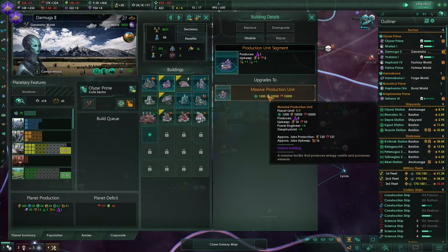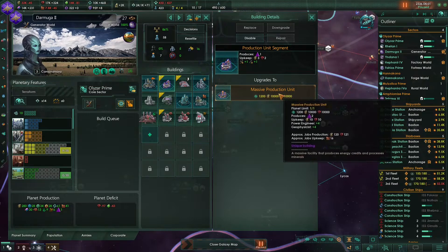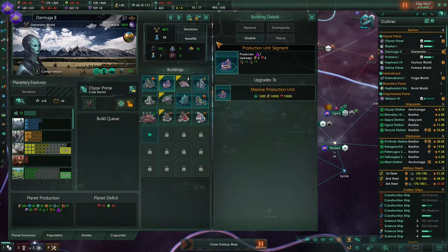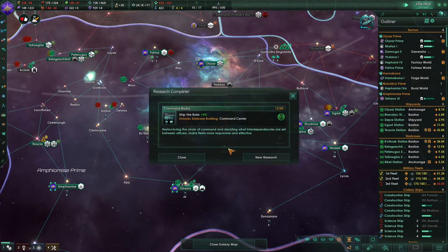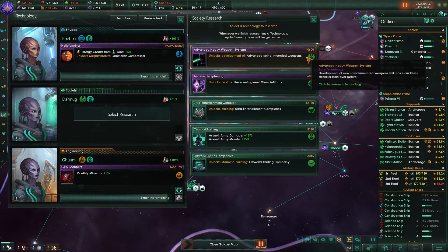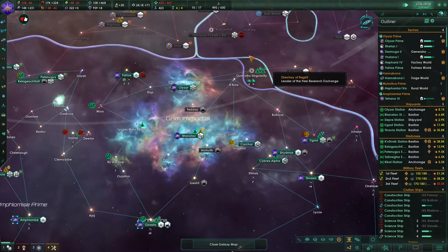Let's see - we receive four power engineer jobs and four geophysicist jobs from the command center upgrade. This is really expensive. Let's wait until we gather some more energy credits and minerals. We unlocked advanced heavy weapon systems - this unlocks development of advanced spinal mounted weapons. This could be interesting - we can now develop more advanced weapons.